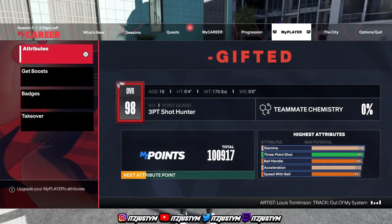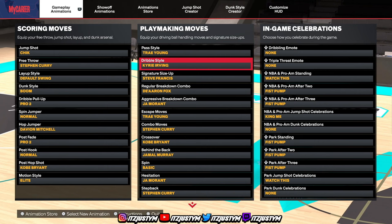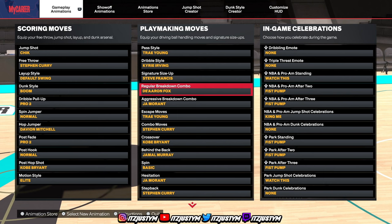The best dribble style in the game is Kyrie Irving. The second best, if you're a taller guard, would be Magic Johnson — it's up to you. But for this video I'm gonna use Kyrie Irving. Signature size up: Steve Francis is the best one. If you're a taller guard, go with T-Mac. But Steve Francis for me because I'm a smaller guard. Regular and aggressive breakdown combo really don't matter, but I go with De'Aaron Fox and Ja Morant.